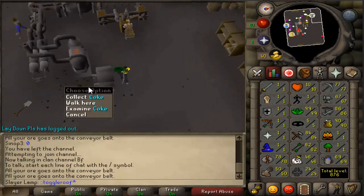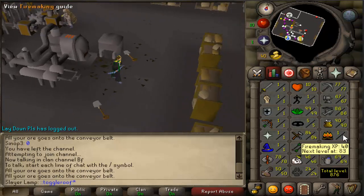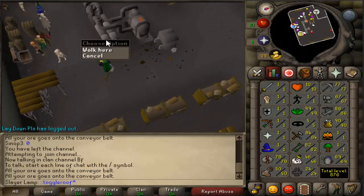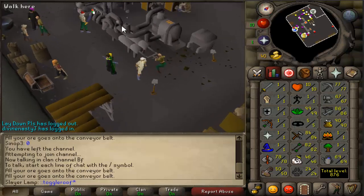This is the collect coke role. You take the spade, you collect the coke, and you put it in the stove. You need 30 firemaking to do this, so I don't have that, so other people do this. This is the strength part — you need 30 strength to operate the pump. He will operate the pump, and it will pump the heat of the stove through here.